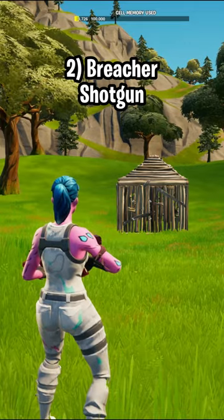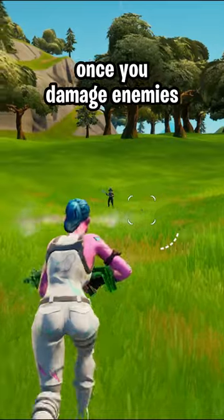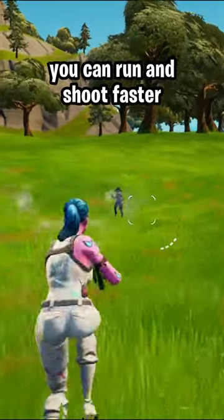Second is the Breacher Shotgun, which can one-shot walls. Third is the Accelerant Shotgun — once you damage enemies, you can run and shoot faster.